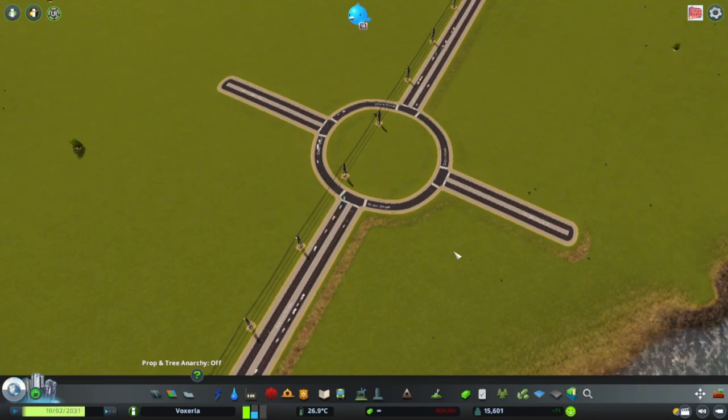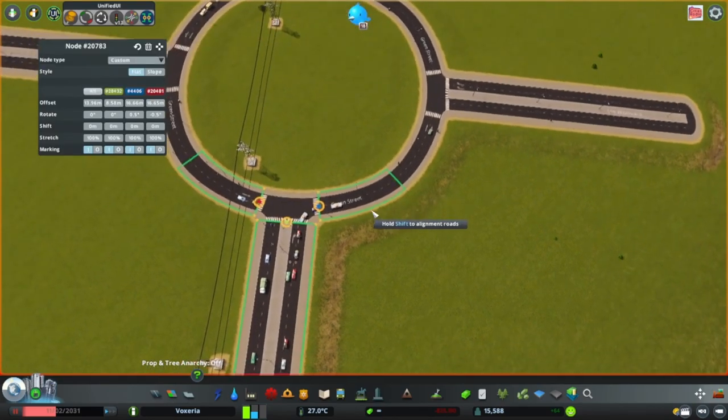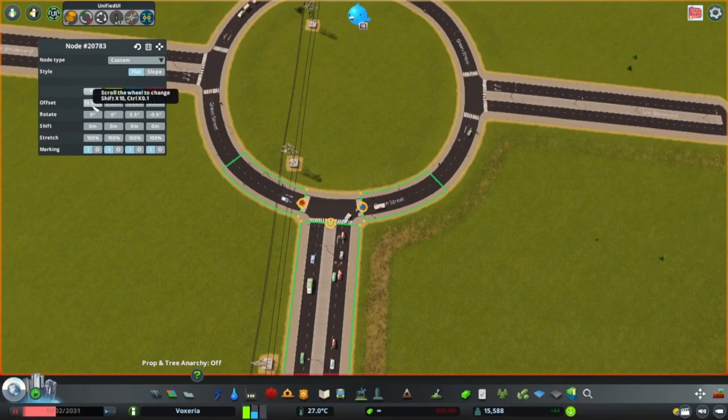However, I want to show you some cool ways to improve not only the look but also the traffic flow. First thing we want to do is go to our trusty Node Controller Renewal mod. We will select the nodes where the roads connect to our roundabout. Now we will go to offset and see what happens when I change that number — the node widens. I usually like to go to about 20 for the bigger nodes, but you can have it set to anything basically.